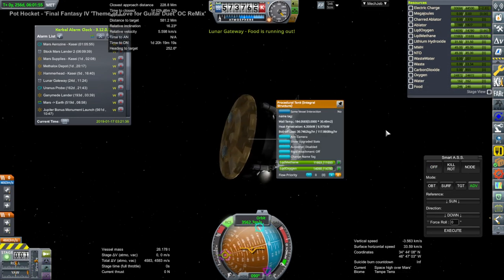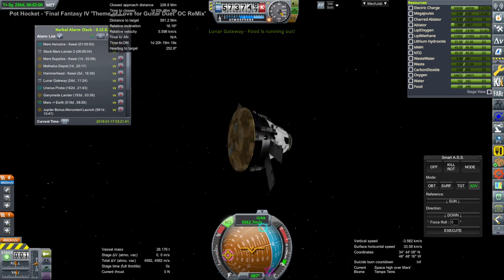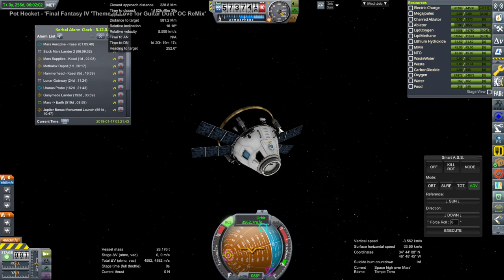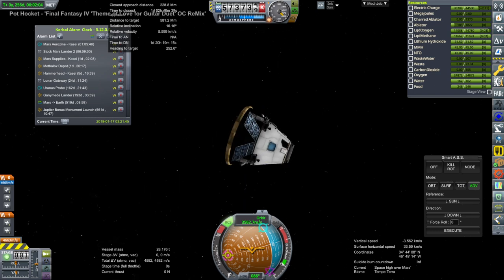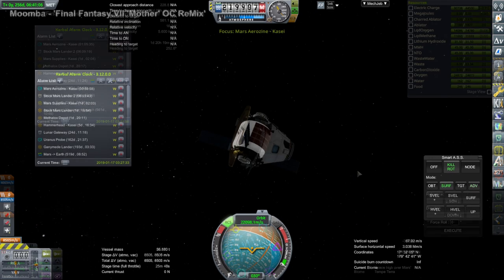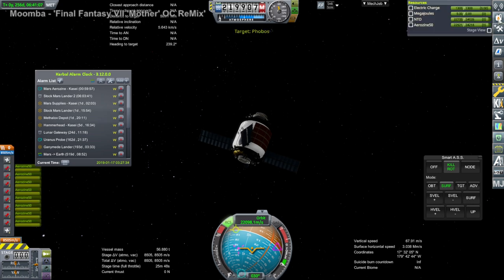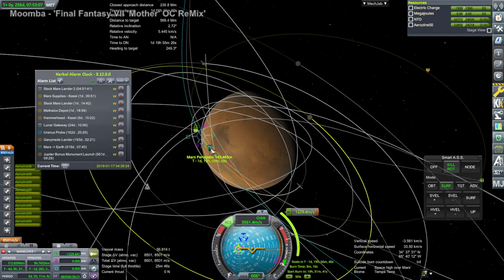That's the problem with stock Mars Lander 2. This is stock Mars Lander 1, and this is coming in — it is in Mars SOI right now. We're just making sure that its periapsis is going to be okay. Of course, it has to hit the Martian atmosphere at a particular periapsis in order to capture, and so we're adjusting that. It seems fine enough, but it's gonna need to rendezvous some Kerbals if it's gonna do a landing, and who knows if it's safe or not.